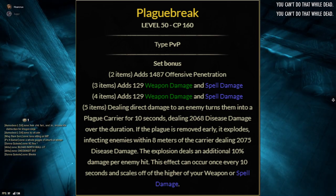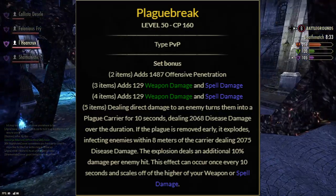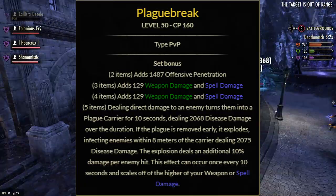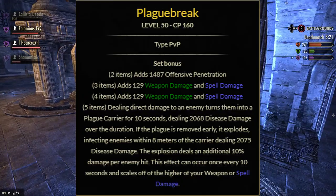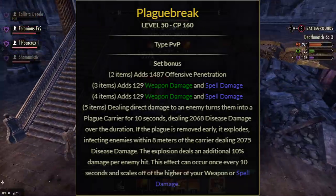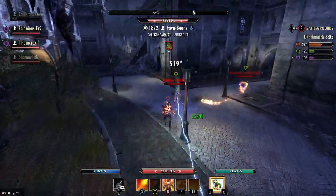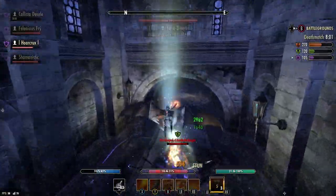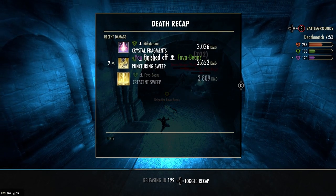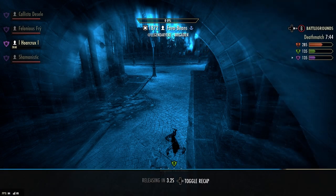Plague Break: two-piece is offensive penetration, three and four are both spell and weapon damage. The five-piece: dealing direct damage to an enemy turns them into a plague carrier for 10 seconds, dealing disease damage over the duration. If the plague is removed early it explodes, infecting enemies within eight meters of the carrier and dealing disease damage - the explosion deals an additional 10% damage per enemy hit. This can occur once every 10 seconds and scales off the higher of your stats. While the plague carrier effect is on you, you're also inflicted with Defile, reducing your healing.